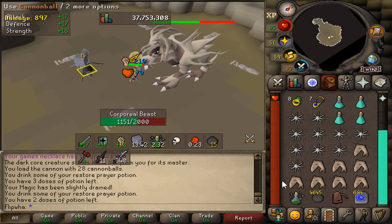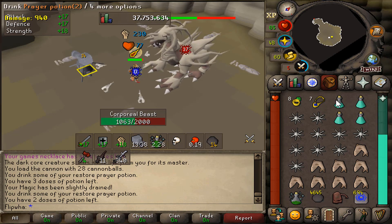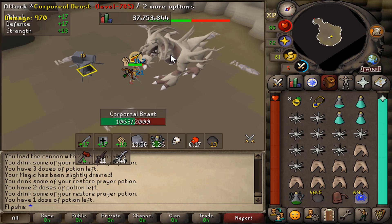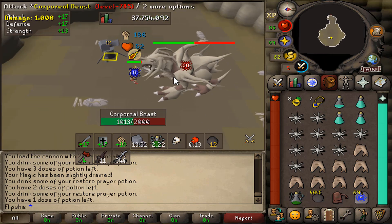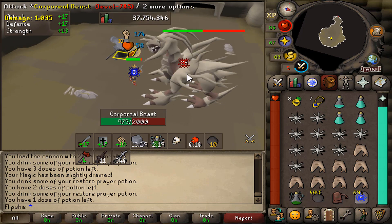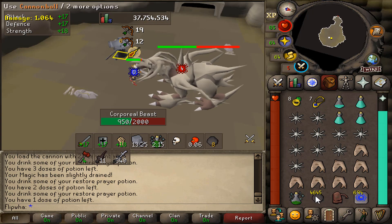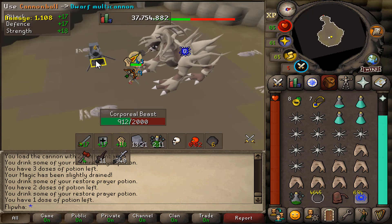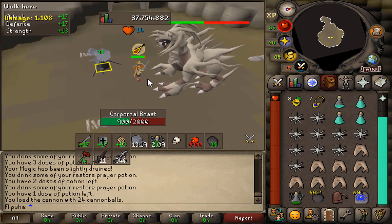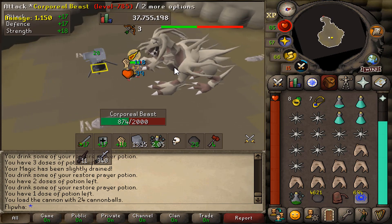As you can see we've still got a full inventory of food - the corp is barely doing any damage because we've lowered all its stats so low. The cannon will actually hit steady numbers on the corp once you've lowered the defense enough, which really helps with damage. Vengeance, if the corp ever hits you, will do nice damage back on the corp making kills even quicker.